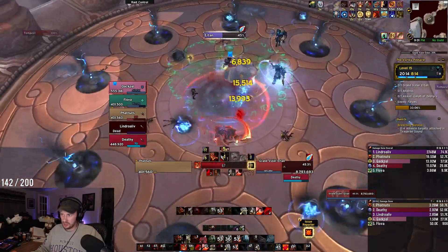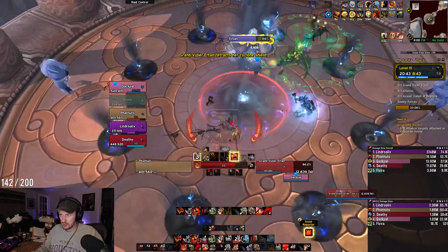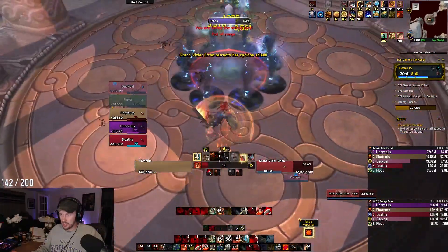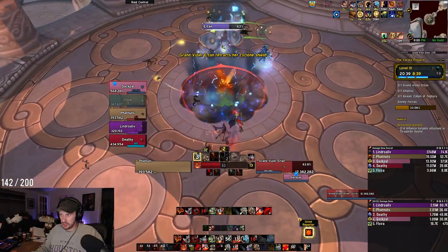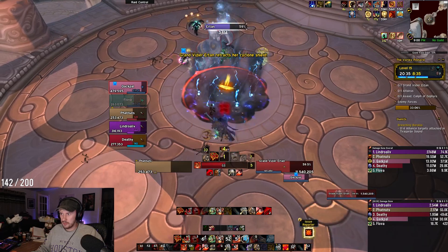The boss is quite simple otherwise — just kick the boss as much as you can while dodging tornadoes and electrified balls that will float around the room. If you get hit by these, you'll receive a nasty dot and 30% reduced haste. So yes, it's actually a DPS loss to be greedy here.